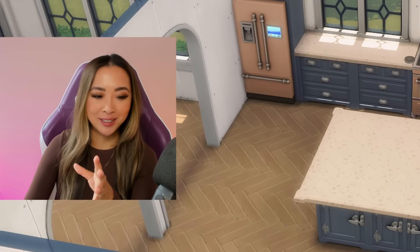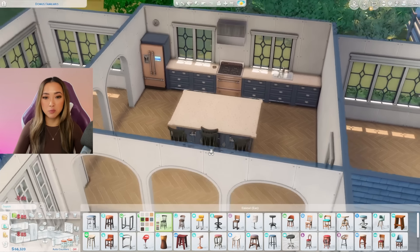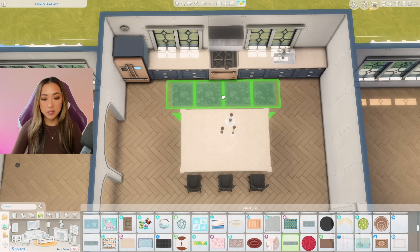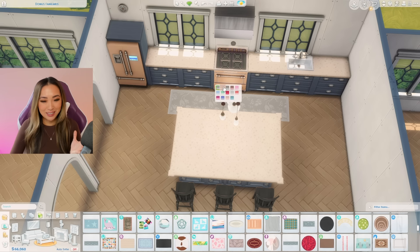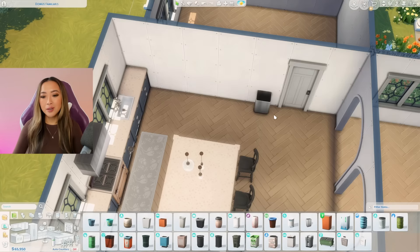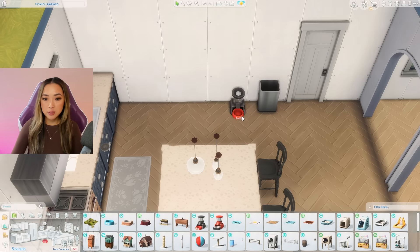This is actually crazy — I started with 120,000 simoleons, how did I mess this up? The thing is, it's also a lot easier to be super conservative with money right off the bat than to run out of money and then have to go in and delete things after the fact, because by then you're already attached to the items. You know what, let's just go for minimalism. The thing about these large luxurious homes is they're always not super cluttered — very sleek and minimalist.